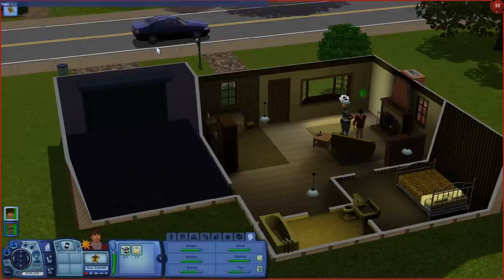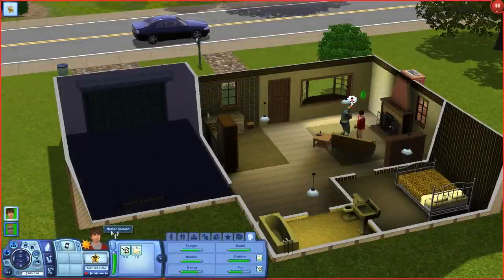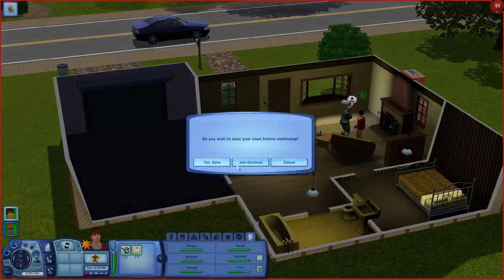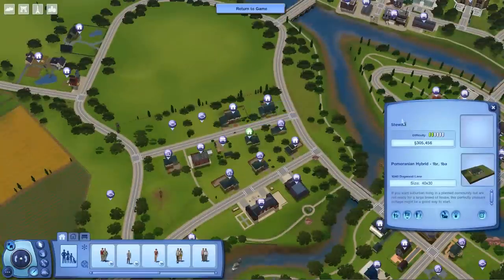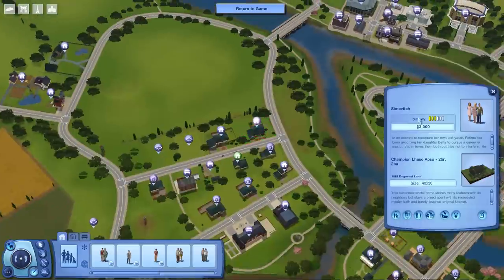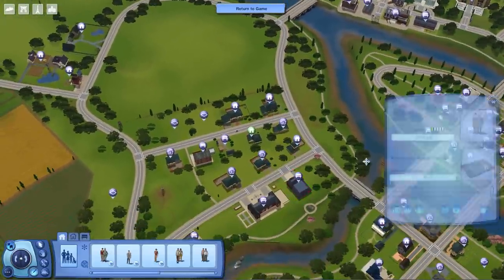So now that you have that on, you can type in "family funds," then enter your household name and the amount of money you want. Now, I'm not just talking about the last name right here — Stuart. I'll show you guys right here. You want to type this name in. I know it's the same as my last name, but you can change it.